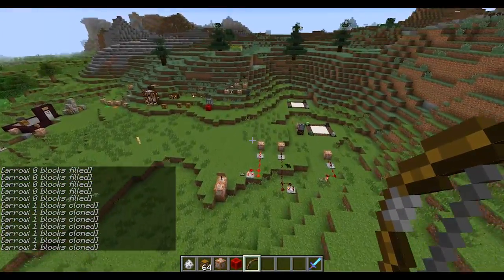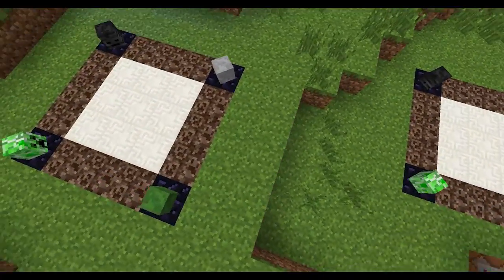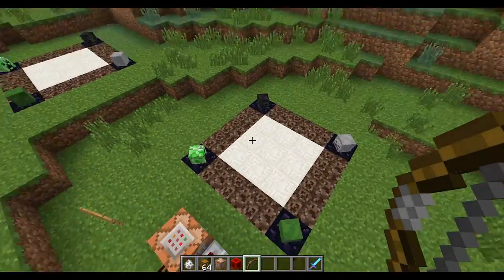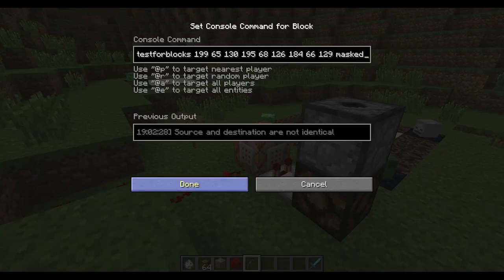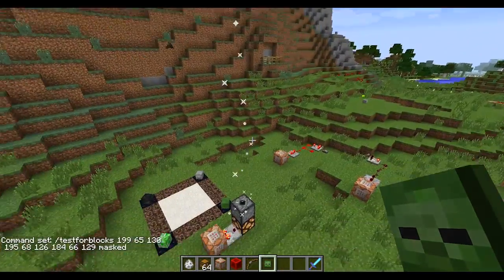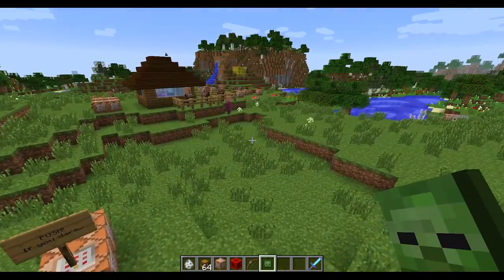Over here I've got a little area. If you wanted to set up a puzzle to get into your base, look at these two setups — very similar to the clone command. This command is called test for blocks. It compares coordinates: the first corner, the second corner up in the air, and a third coordinate marking the other region. Setting 'masked' makes it not count air blocks. When the two regions are different, nothing happens. But when they're the same, they trigger a comparator. You can use these for puzzles or map passwords.